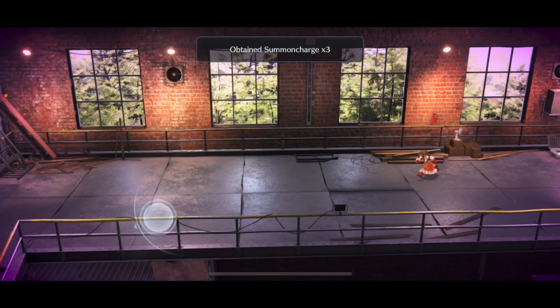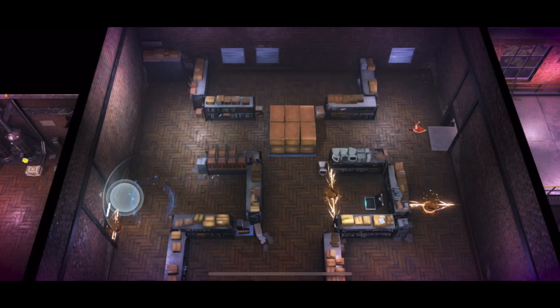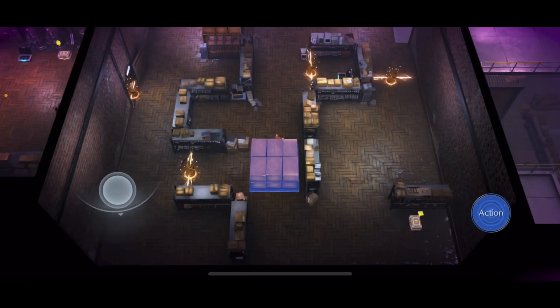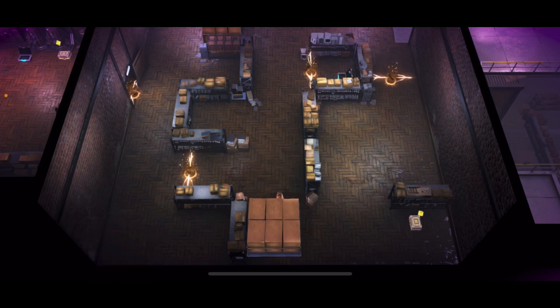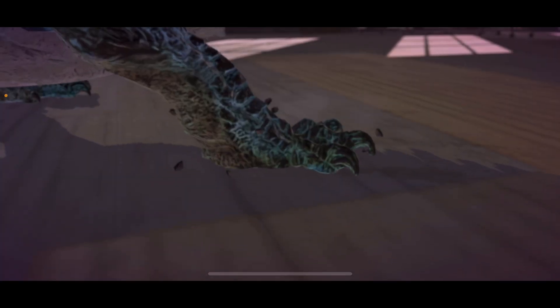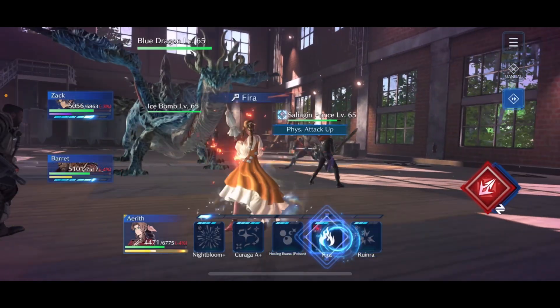After the ads we're going to grab the two Tents, then proceed into the next room to take out the Ice Dragon. Navigate through the room, push past other bosses for now, and charge into the fight against the dragon. Get the Fire Breach up as quickly as possible along with Night Bloom.